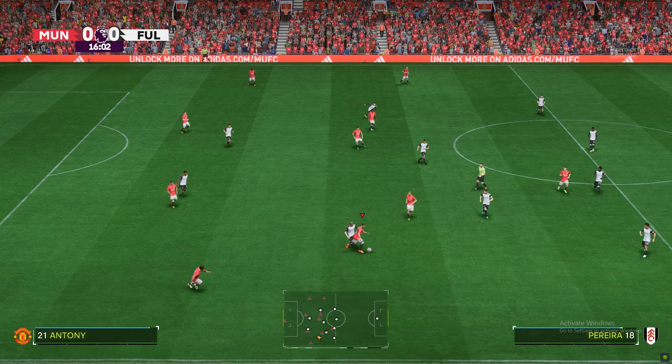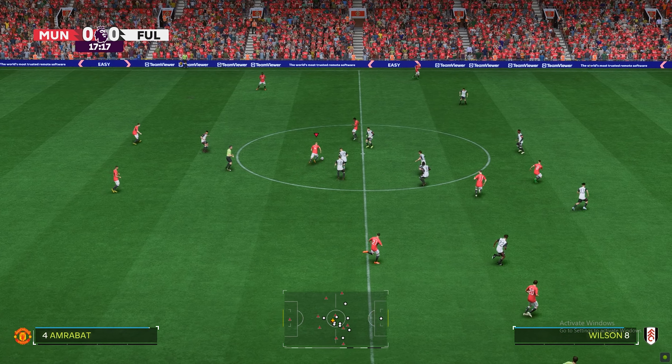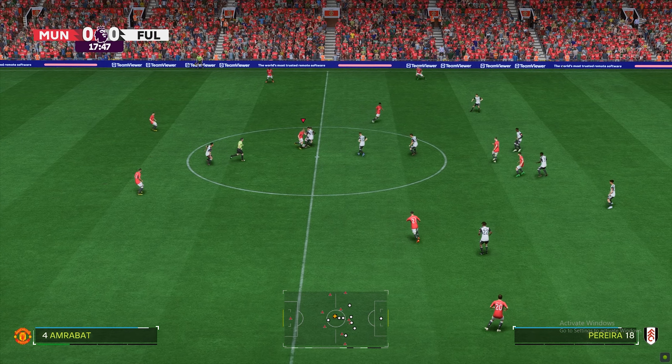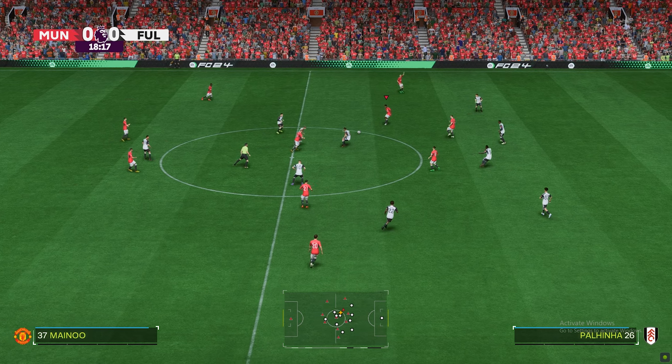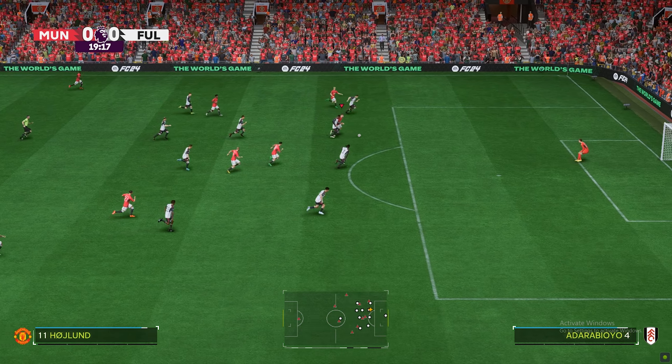Here's the Fulham team sheet. It looks like a 4-2-3-1 when they're in possession, may go to a 4-5-1 when defending. You'd think the double pivot in midfield is key to protect the back line, but they also need to get forward to support the press.